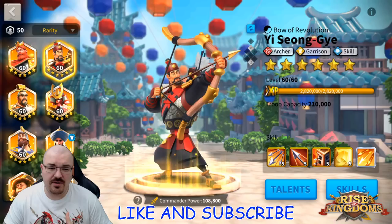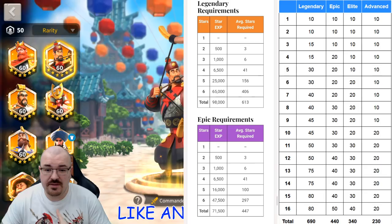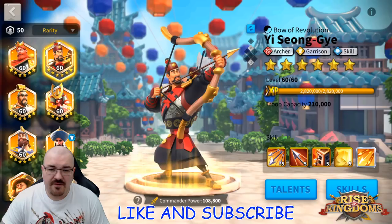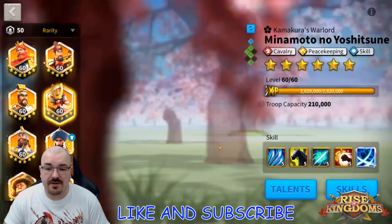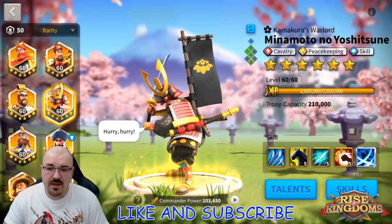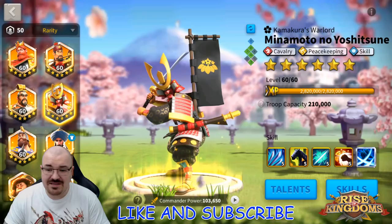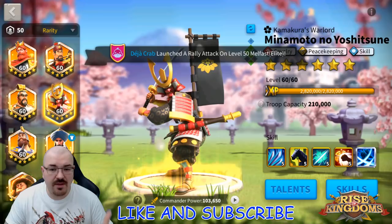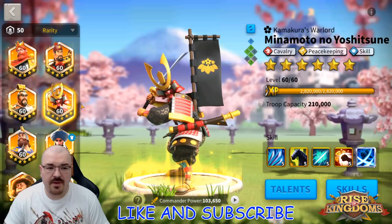Before getting into it, since we are talking about legendaries, there are a couple of things I need to show you which are very crucial whenever you try to upgrade one of the legendaries — the stars you need and the sculptures required. You want to keep every legendary at one star until you max their primary skill, because if you unlock a second star you unlock the second skill, meaning skill upgrades can drop on the second one and you'll have to spend way more sculptures to maximize the primary skill. This is why the rule is to keep commanders at one star.